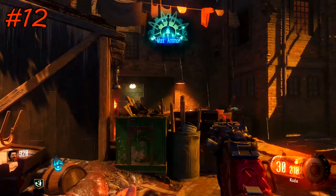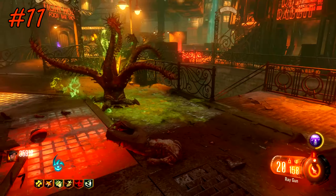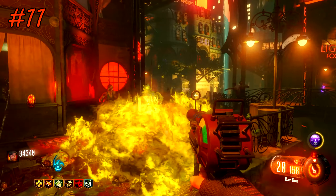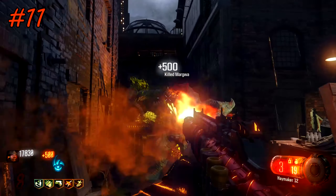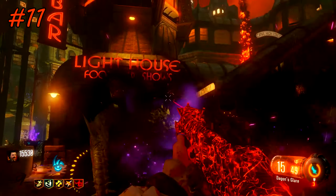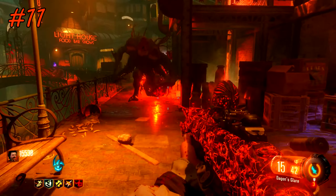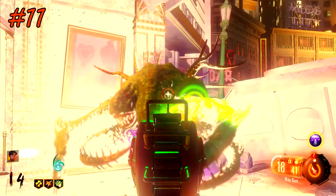There are two ways to insta-kill a Margwa. The first is the civil protector — get him to spawn on top of a Margwa. The second and less known way is by unleashing enough damage when it first spawns in. This works best with an LMG, ray gun, or shotgun when you have double tap. As soon as the Margwa spawns, shoot all three of his heads as much as you possibly can and you'll insta-kill him before he has a chance to attack or move. This also works incredibly well with a death machine.